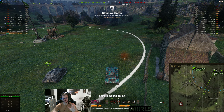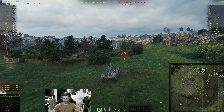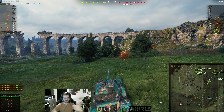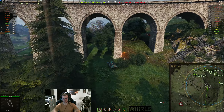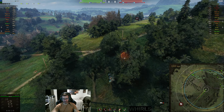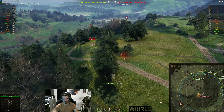Alright, so we're going to be on Westfield in the EBR Hotchkiss, and I'm going to be showing you why the EBR Hotchkiss is good at what it's supposed to do. This is kind of the way Wargaming wants you to play these vehicles. Tier 7 is where they start to branch off away from your standard light tanks.